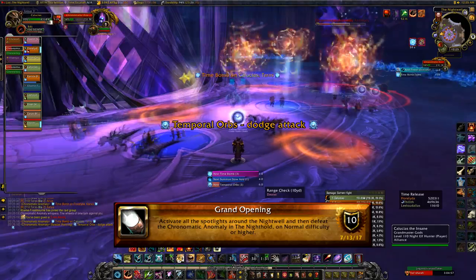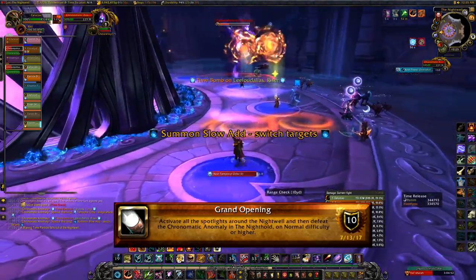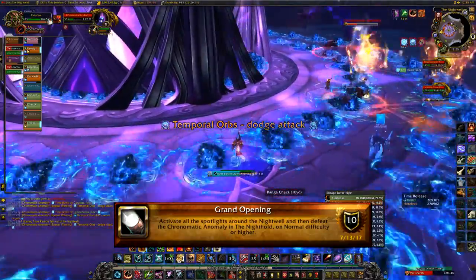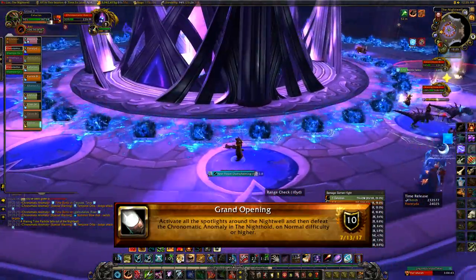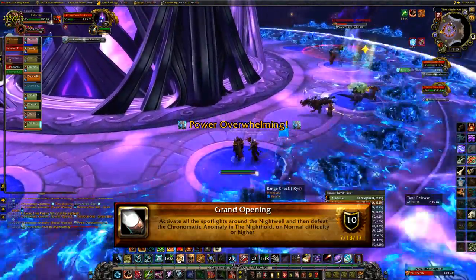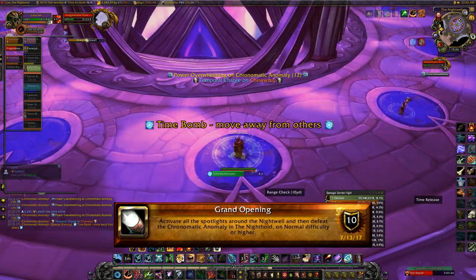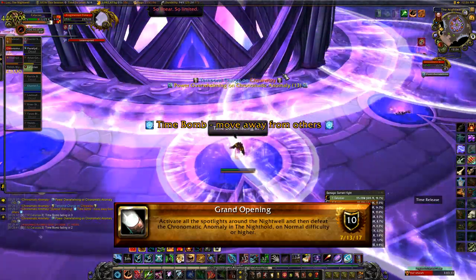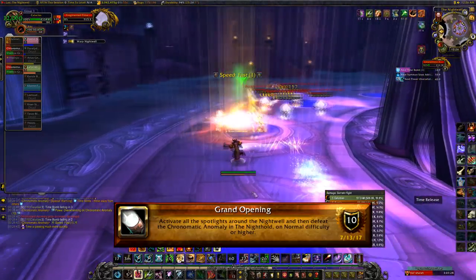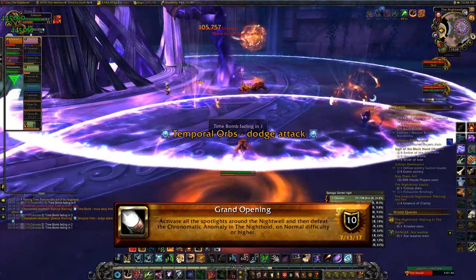On Normal it seems like he does one Time Bomb per five group members, so if you have at least 15 people you will get three Time Bombs. With fewer players you may only get two, though there's a 60% chance of a third. The spotlights around the Nightwell Circle need to be activated — when you get a Time Bomb, stand on one individually and once it goes off you'll see a shimmering visual showing it's lit. You need eight lit up, so don't kill Chronomatic Anomaly until then.